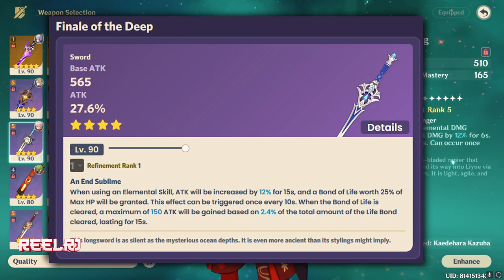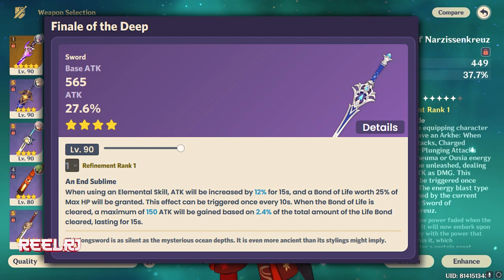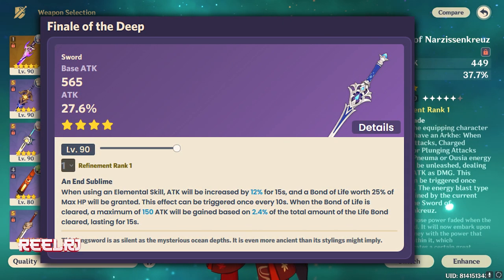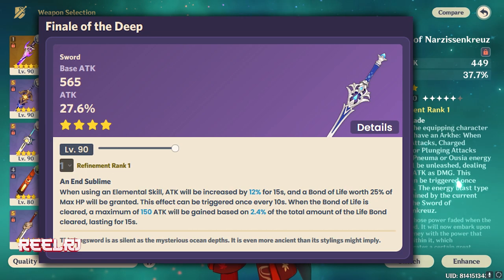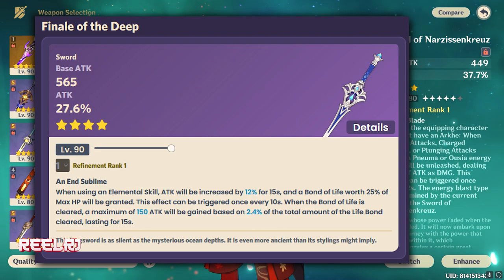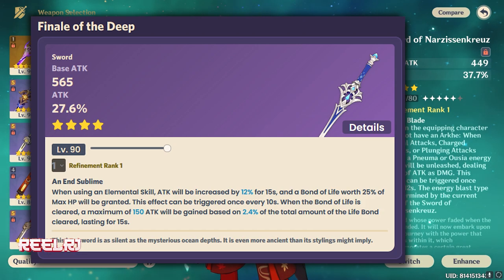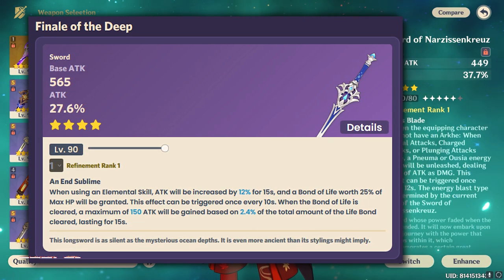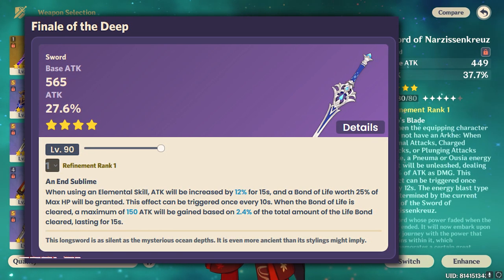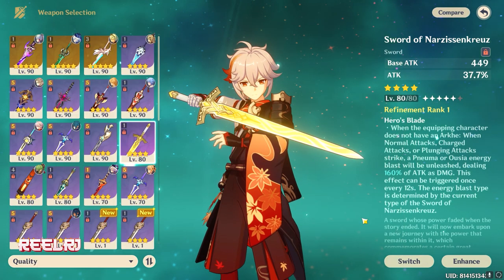Also on number four, I want to include one more weapon — the original sword seen in Genshin Impact trailers that the Traveler uses. You can actually obtain this weapon in-game by doing a quest. It gives tons of attack percentage and also boosts normal and charged attack damage by 160% every 12 seconds. It's not the greatest weapon, but it's usable on Chiori since she scales on attack and defense.